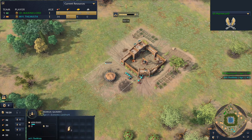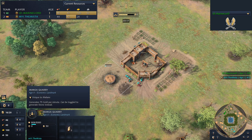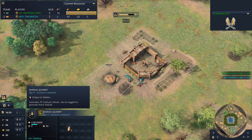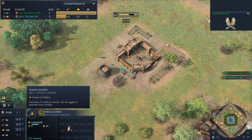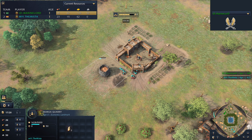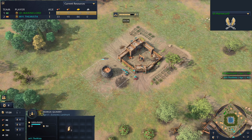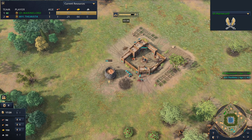We see the Mansa Quarry being built by the Mister — the landmark to get him up to the Feudal Age, generating 75 gold per minute, and it can be toggled to generate stone instead should you wish. 75 gold per minute is just under two villagers' worth throughout the whole game. It's not bad, especially because it's an infinite source of stone or gold. If you toggle this to gold, by the time you get to the Castle Age you should be able to afford a keep.